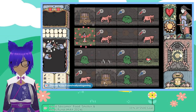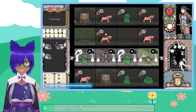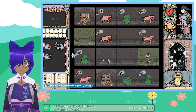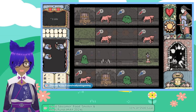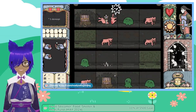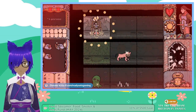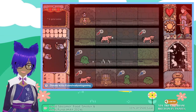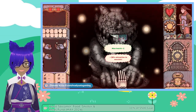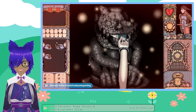Oh, come on! That gives us another. I'm going to take a chance. Oh, come on! Max health plus one, max inventory — let's take this one.